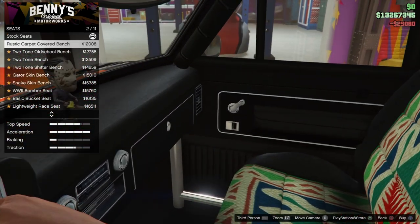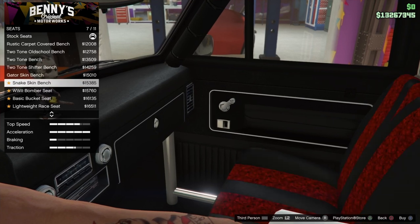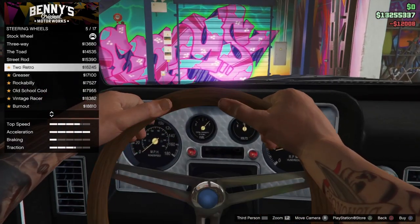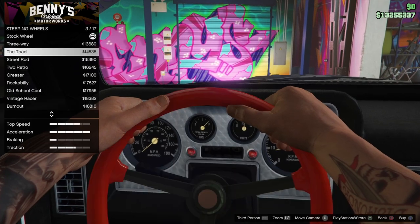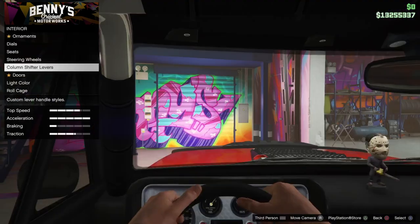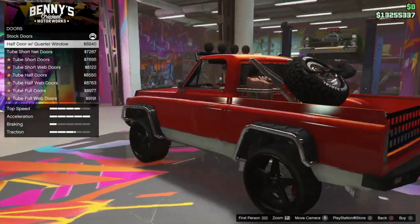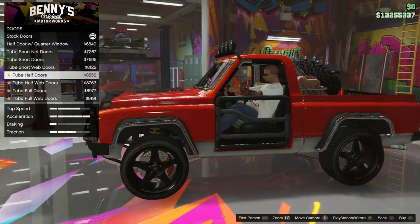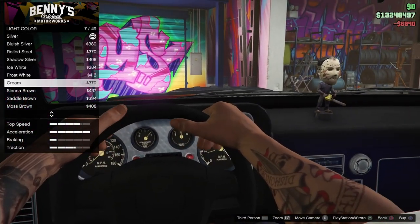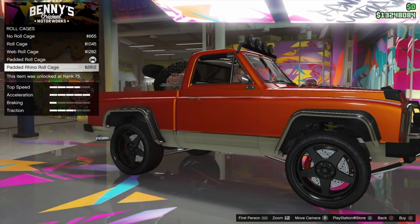Oh, roll cage seats — this is nice! I'm doing that Mexican style thing on it. Quad windows — this is cool, man. I'll go with this look. A roll cage inside — definitely need a roll cage inside. You can put some nice liveries on it too. I like it like this — it's old school, you know.